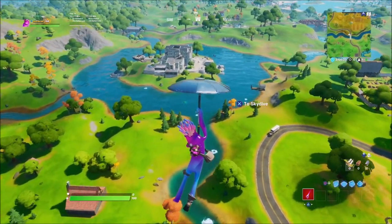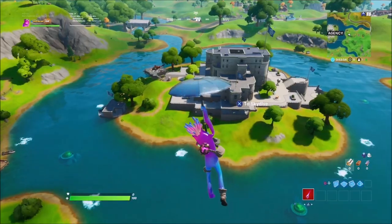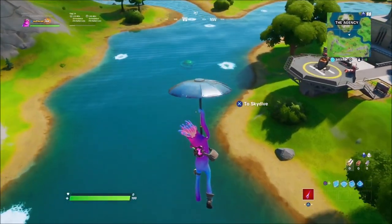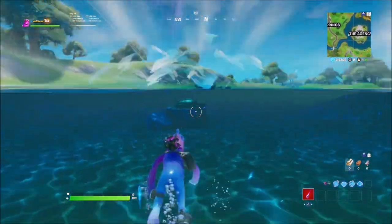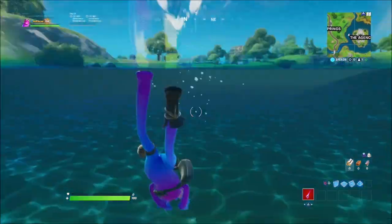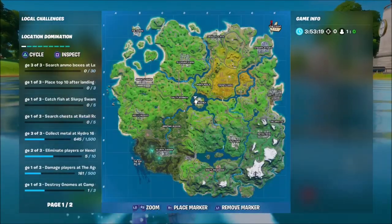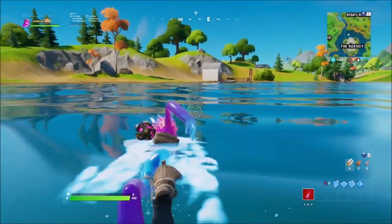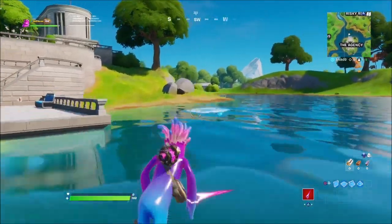This is going to be the main area — as you guys know, the Doomsday event is going to go down here soon. This is the key location: the Agency. It was recently updated about a month ago and they added bunkers all around the Agency. People are thinking these are bunkers we're going to be able to go inside, or maybe all the water around the Agency is going to drain. There's actually a purple glow coming off of this bunker, and it's reminding people of Kevin the Cube. People are thinking Kevin the Cube might actually be under the Agency — that's why the Agency is the biggest building on the map. Maybe they're protecting or hiding Kevin the Cube.